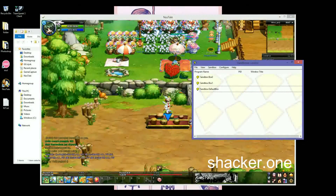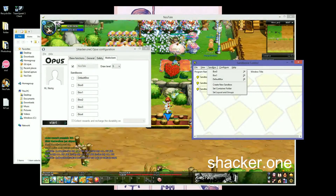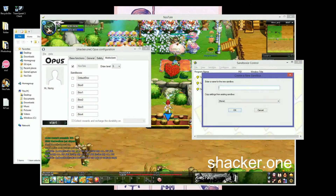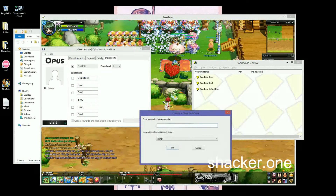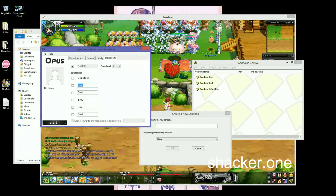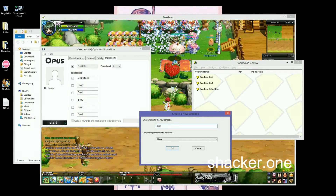But if you need two or three accounts, just press on Sandbox and then Create New Sandbox. Name it whatever it says — let's say it says Box Zero, then just create sandbox Box Zero. Here it says one, then just create one. If it says two, just press two. Then copy settings.